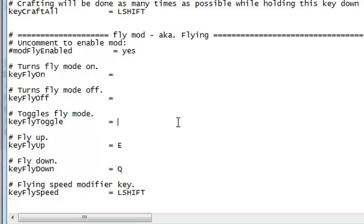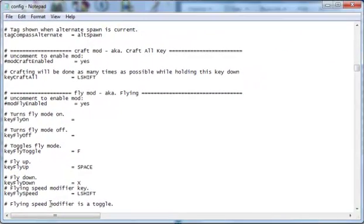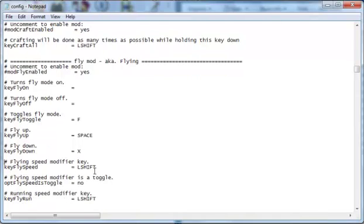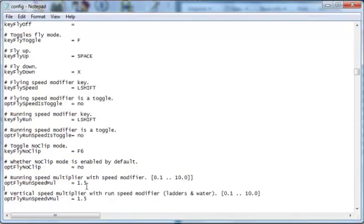For toggle fly mode I'll keep it as F. Fly up I'll set to Space, and fly down I'll set to X. If you do that you need to hit enter so there's a space in between. For the modifiers, I'd just leave them unless you really want to change them — you can't mess up too badly.